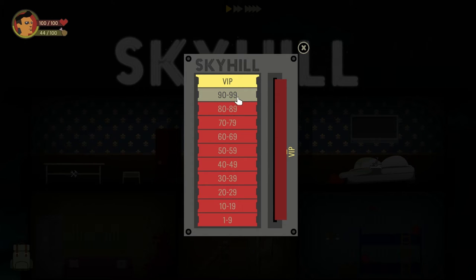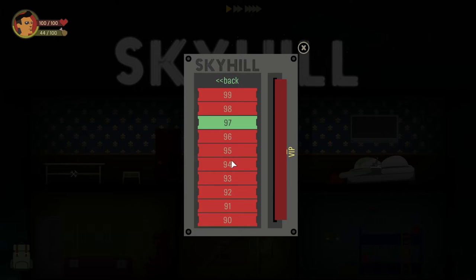Aha! So we can go down all the way to the 90th floor from here, but you can't go any further. Actually, we can only go to floor 97. Let's go to 97.